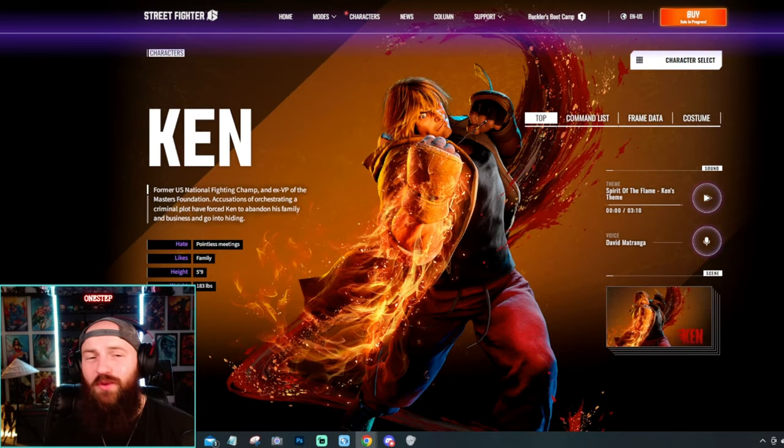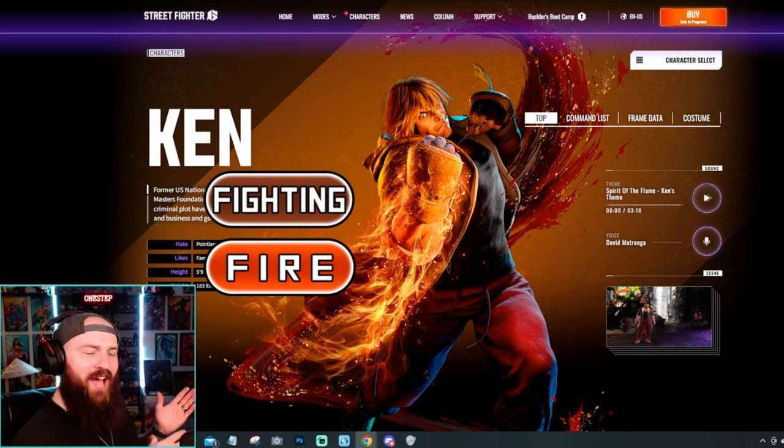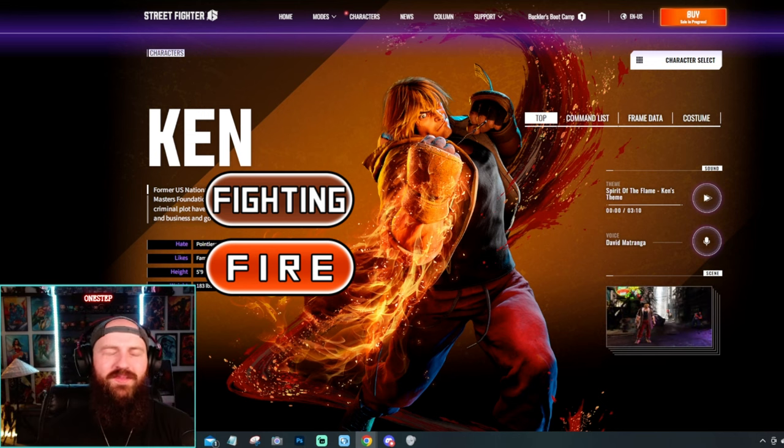Ken, of course, is going to be a dual type fighting fire. Ryu is just a fighting type — you add fire, there you get Ken. Fighting fire.